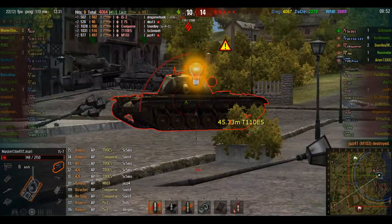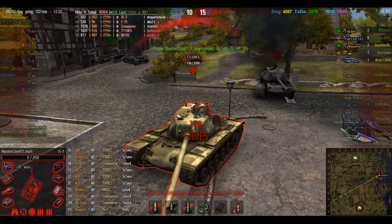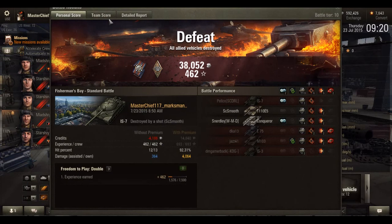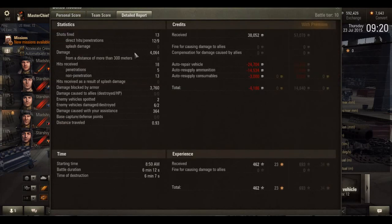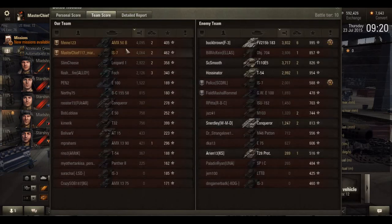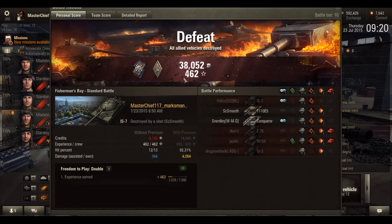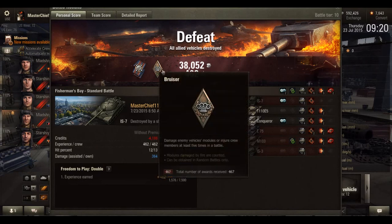But it's over at this point - there are just too many tanks coming for us at the same time. We might get one more shot in, waiting for the reload, but nope. So that was a match in the IS-7. Overall we did pretty good - we managed to do 4,064 damage and 3,760 damage blocked by armor. We did lose 4,000 credits, but we were top on the team - me and my platoon mate Mine123 - on damage earned and experience gained as well. So the IS-7 - thanks for watching, I'll see you guys next time.